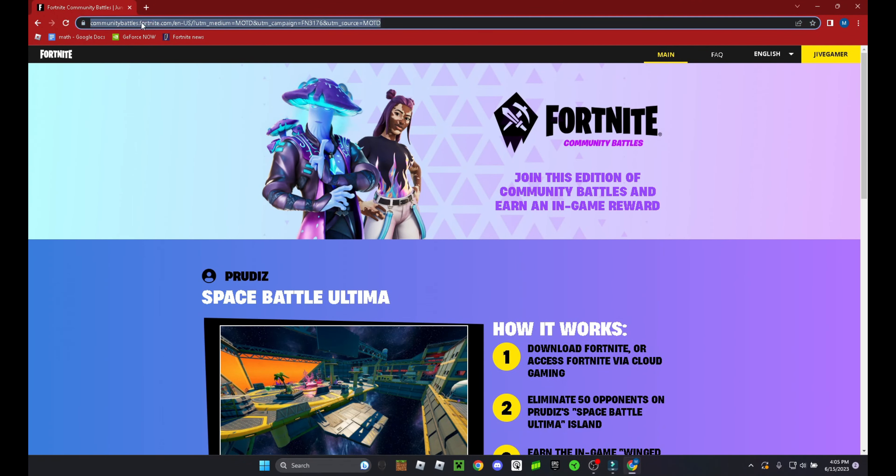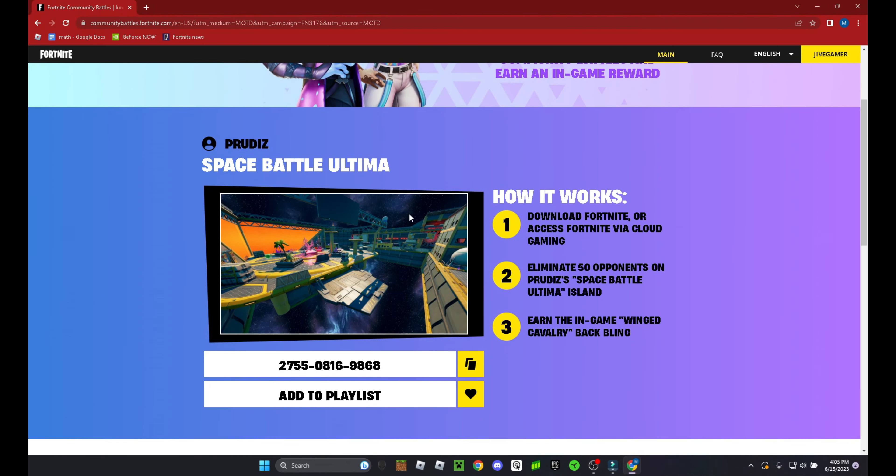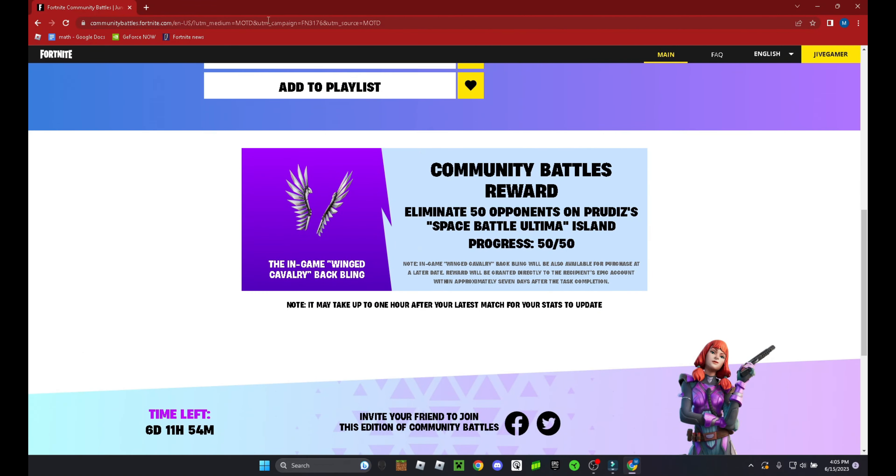There's a brand new event in Fortnite. To get some free rewards, you have to go to the Community Battles Fortnite website — link in description — and enter that map code, which will also be in the description. You can earn that backbling, but you have to kill 50 people on this island, and you only have 6 days to do it.